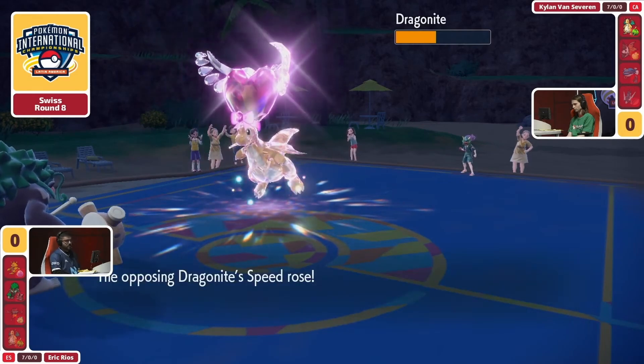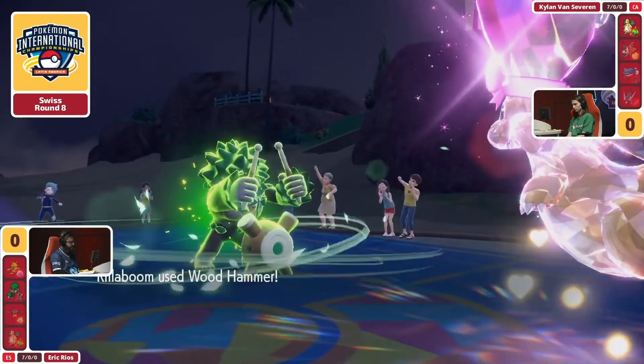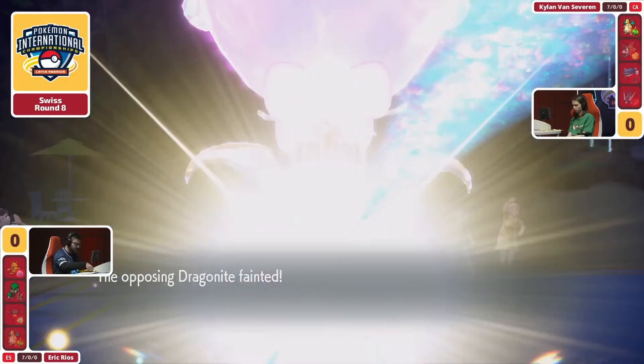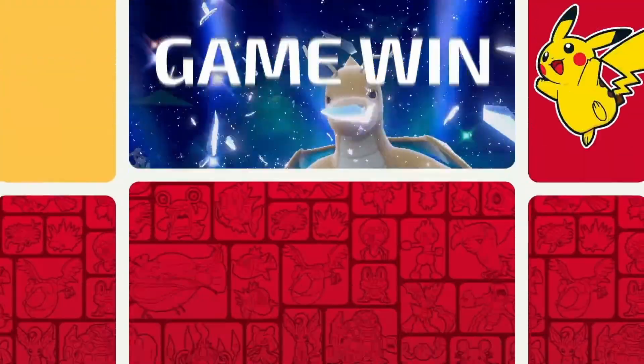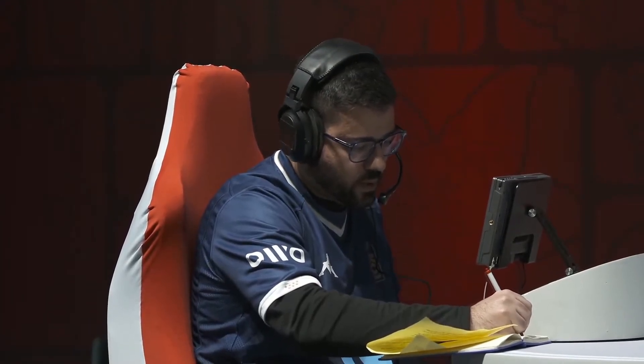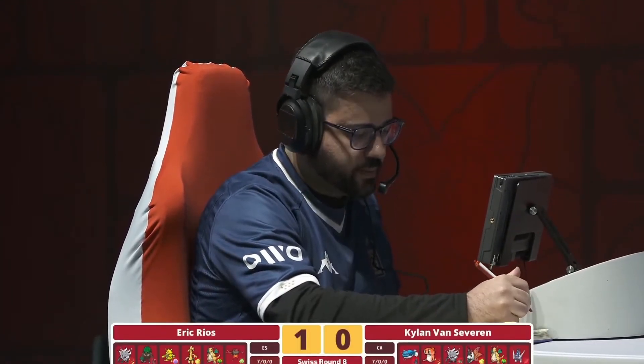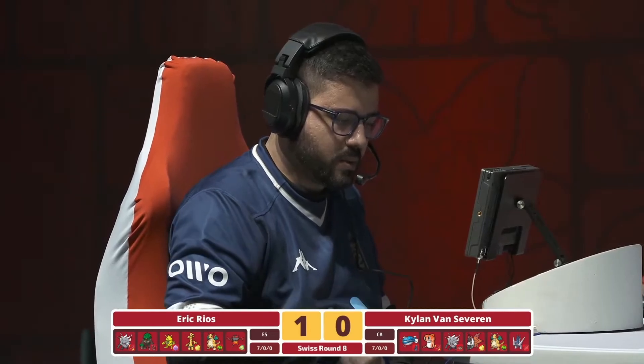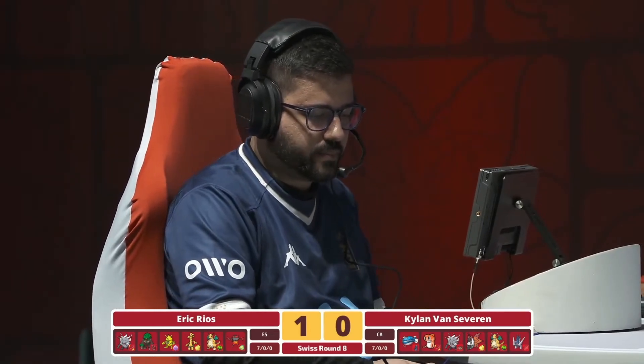Loaded Dice no more, as Eric is going to be able to clinch this one out. There was a lot of momentum initially going for the Dondozo, but at some points towards the mid-game it felt a bit too passive. Maybe if there was a set that had Yawn, there could have been a Yawn Vortex play, but it is that Covert Cloak full offensive paired with the Tatsugiri — so I'm not 100% sold on Dondozo being brought in Game 2, and that may be a point of adaptation from Kylan's side.